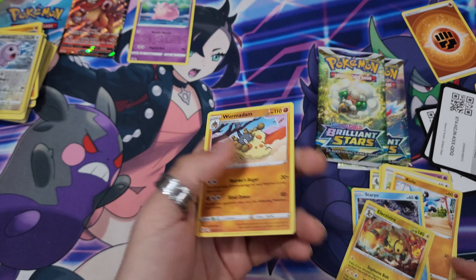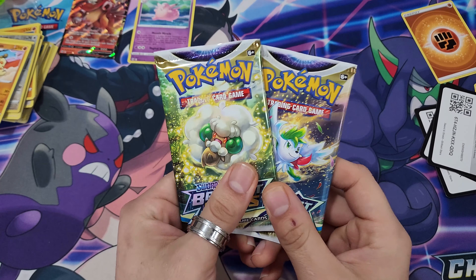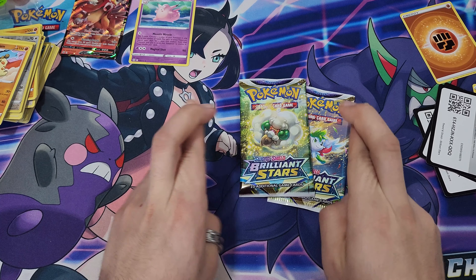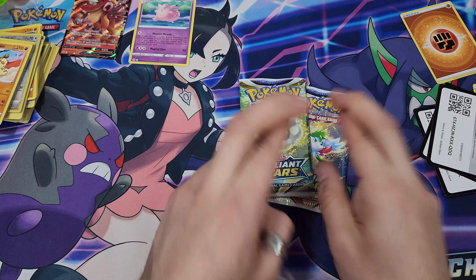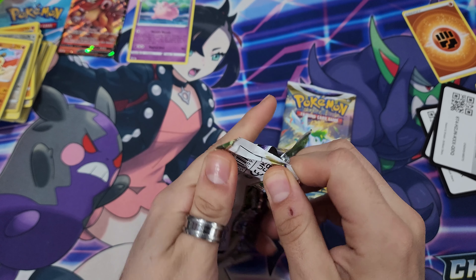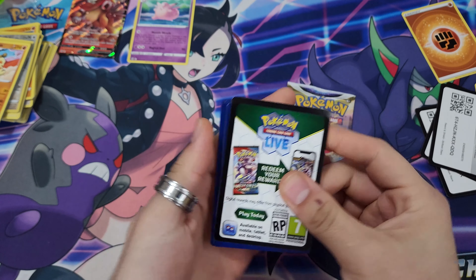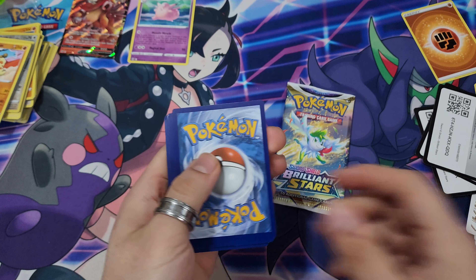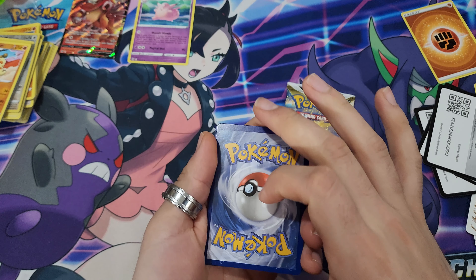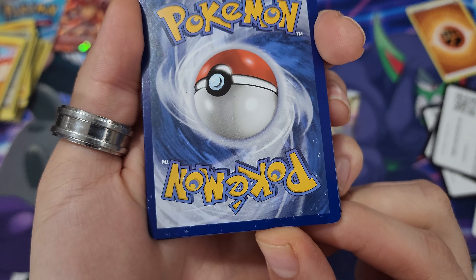Alright, Arceus, can I please get a Trainer Gallery card? Let's see — Marnie's Pride, Trial Cheer, Ferroseed, Carablast, Milcery, Starly, Riolu, Staryu. No Trainer Gallery, but we got Wormadam. Wormadam, okay.